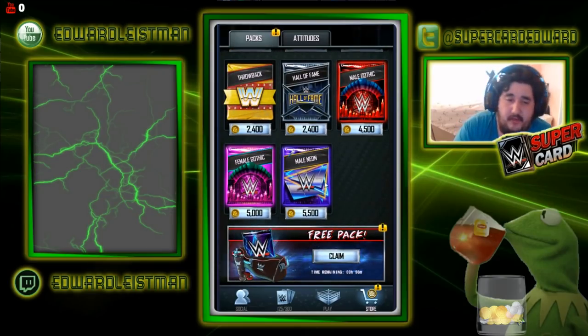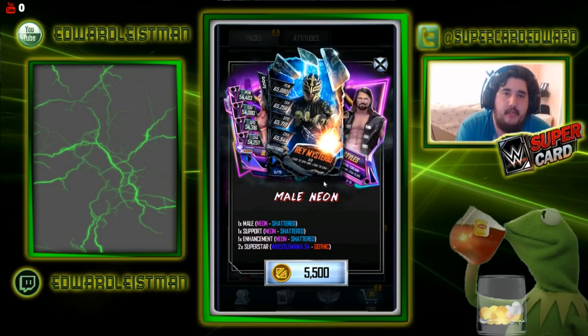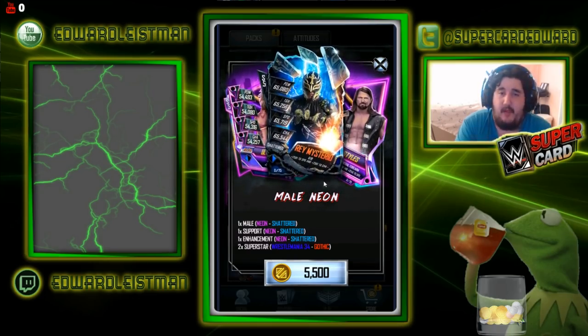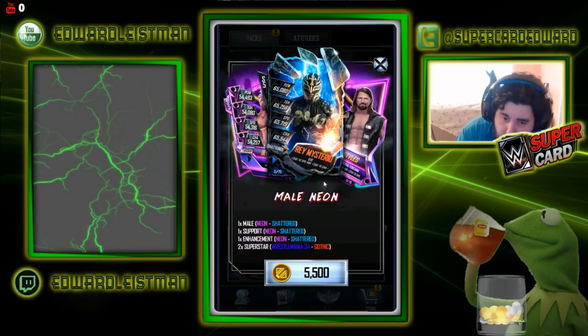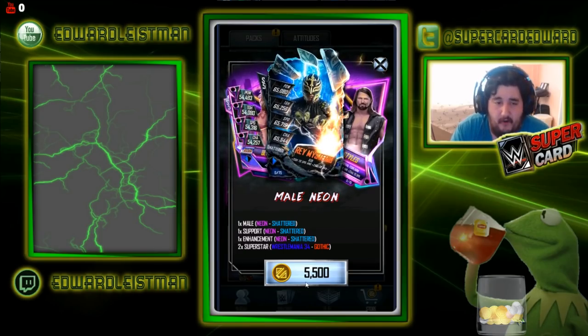However, this one makes total sense to me — we have not packed one Shatter card yet, not one. We are 0 and 18. This might be 0 and 20 after I open up these two packs. So God help us if we don't get a Shatter card. I'm not getting my hopes up. I feel like we'll get two neons again. So here we go, first pack.